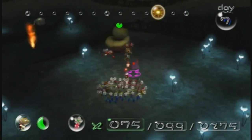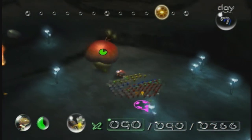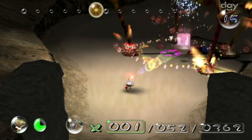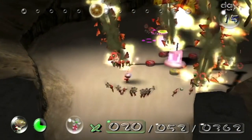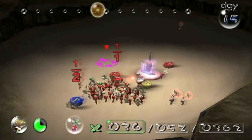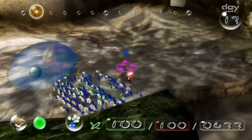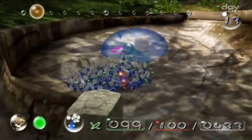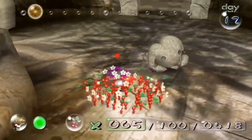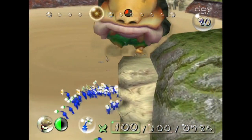The first boss is the Puffstalk. It's not too bad — it can turn your Pikmin into Puffmin with its spores, which is literally its only attack. It doesn't do the worst damage, but the Puffmin can damage you a lot if you're not careful, so you have to be extremely careful if you want to defeat it.